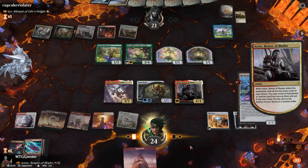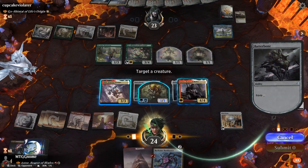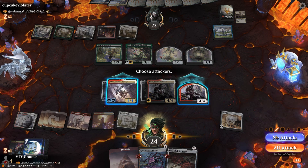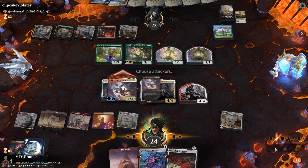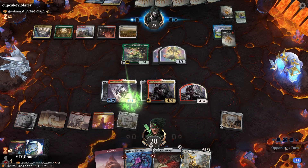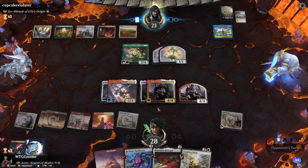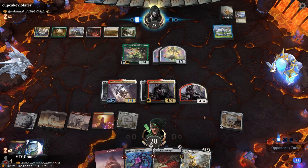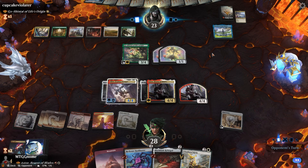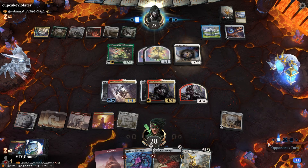Let's get the Reckoner Bankbuster so we can draw cards. We'll equip that and equip Akiri. I could swing — he's not going to block with Go-Shintai. He's already got the value from Nessian Wanderer. My goal is to just protect one of these creatures because we can give one of them indestructible with the mana we have. This is when things get really hairy — we don't draw any removal spell, all we drew was Rip Apart. Starfield Mystic — he's going to get cards out of his hand.